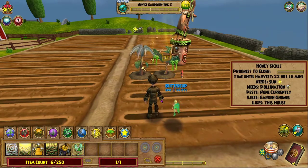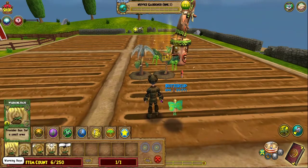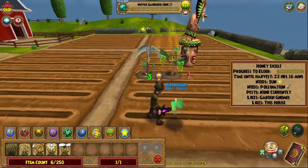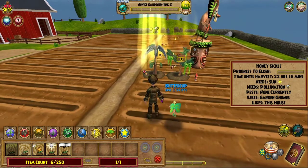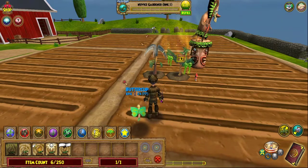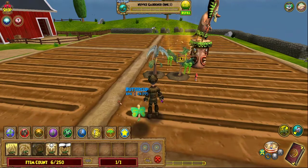First off, you may notice that this plant has Sun and pollination needs. This is why you need every single one of those drawing spells. This plant needs Sun so I'm gonna give it a warming raise. Then it requires pollination so I'm gonna give it worker bee.